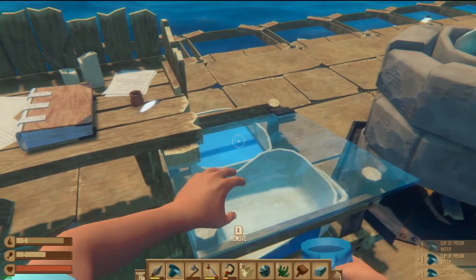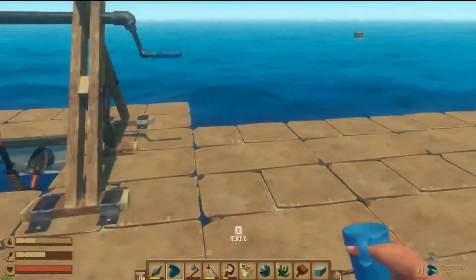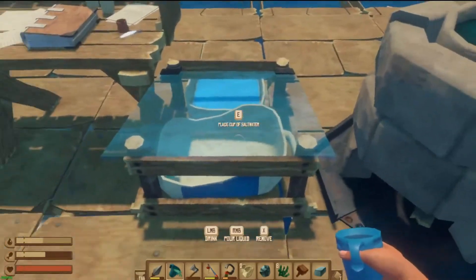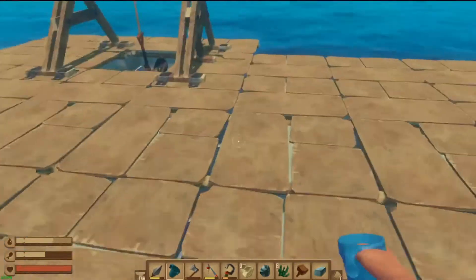Let's fill this up. Now we fill up with salt water — it's all backwards and forwards this game, all backwards and forwards.